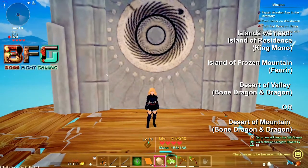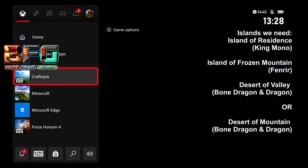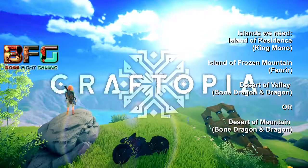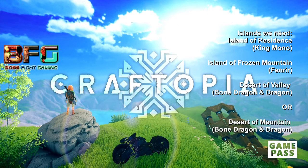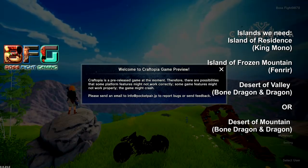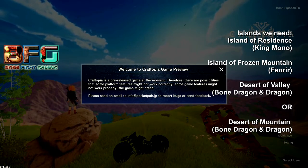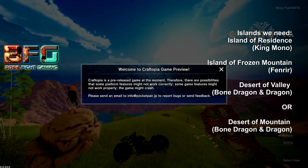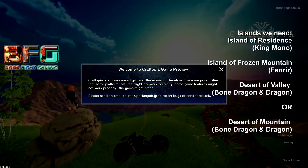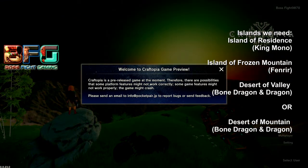Hopefully you got one or two of the islands you need. If you didn't, press the middle home button on your Xbox controller, press Start on Craftopia, and quit. Reopen the game to go back in. If you did get one of the needed islands, don't quit — save it. If you want to try for two of them, keep going, but if you got one I'd just recommend saving it.